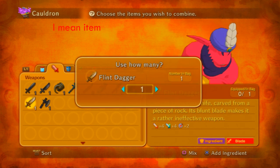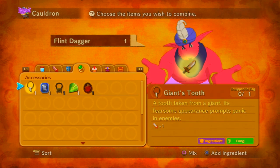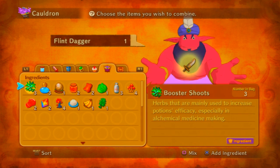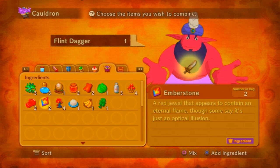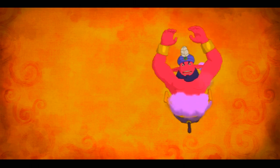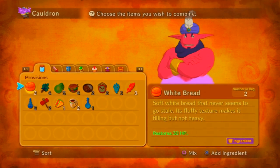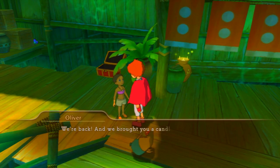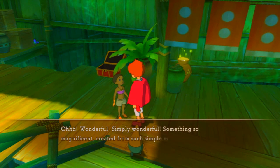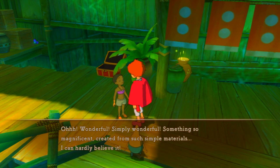In Mix and Match: cinch dagger, and if you get it wrong you do not lose the items — that's useful to know. Then add the ember stone. Press the square button to mix. And there we go — we made the candle cutter. Something so magnificent from such simple materials.